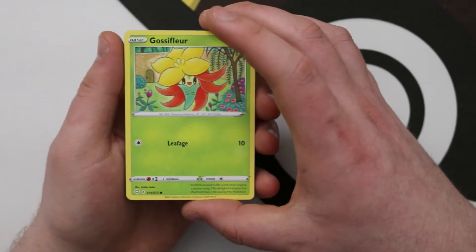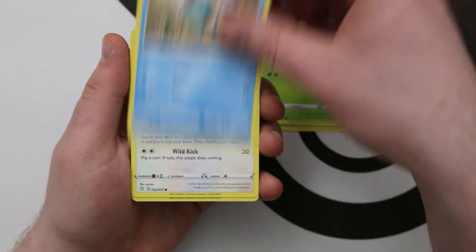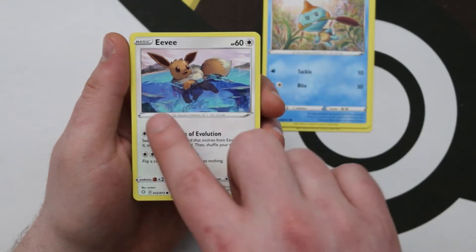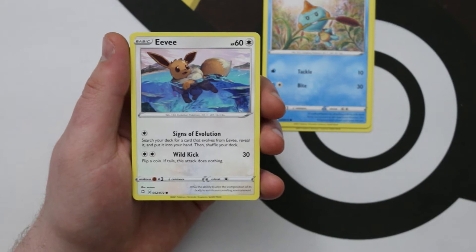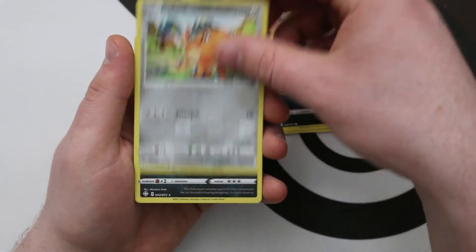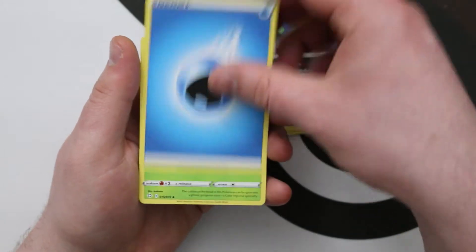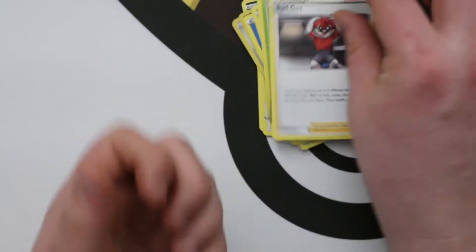We'll go through our first pack nice and slow and then rush through the rest. We've got a Gossifleur, Cacnea, Chewtle, an Eevee — this is a very nice Eevee, it was a promo in Japan and matches with the Vaporeon promo from the Vivid Voltage blisters. We've also got a Nickit, Reverse Cufant, Galarian Weezing as a foil in the first pack, Water Energy, Eldegoss, Tropius, and Ball Guy. Unfortunately I'm not giving away codes for this one since it's our first lot of Shining Fates.